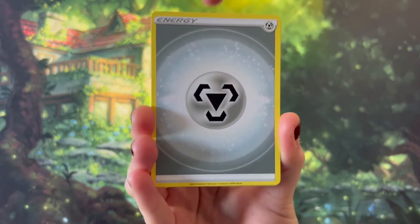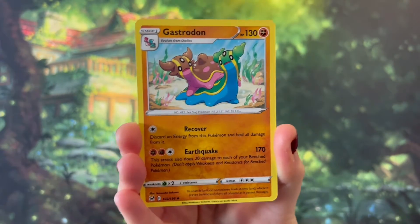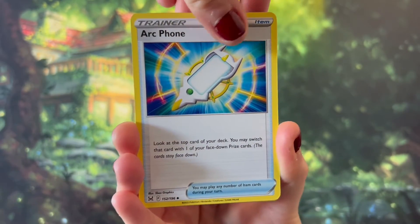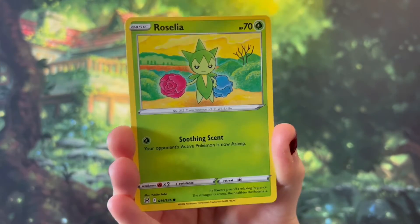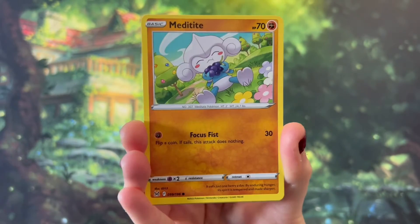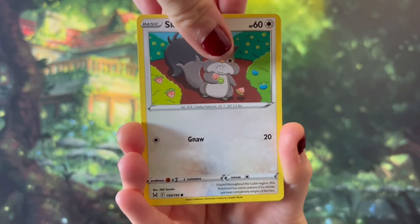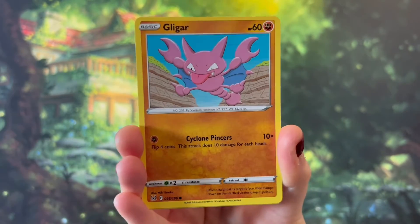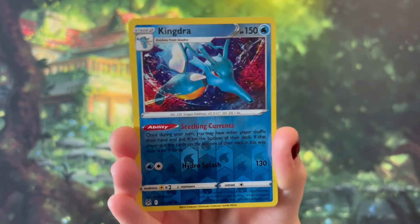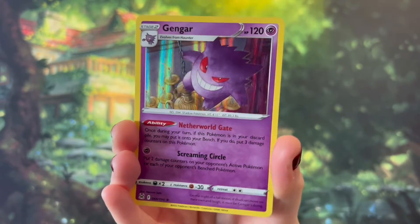We have the energy card, Toolbox, Gastrodon, Arc Thone, Rosalina, Gumi, Meditite, Squovit, Gligar, a Reverse Holo Kindra, and a Holo Gengar.